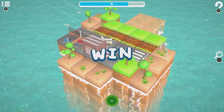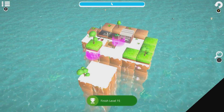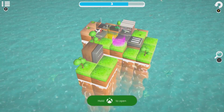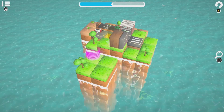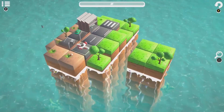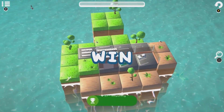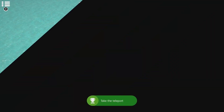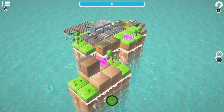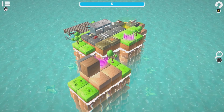Achievement-wise, this is a very easy 1000 gamerscore. If you use a guide you can probably get it in under 20 minutes. If you just want to play through the game, you get achievements for completing a good chunk of each of the levels, and a handful of achievements for doing things for the first time, like using the ferry and the teleporter.